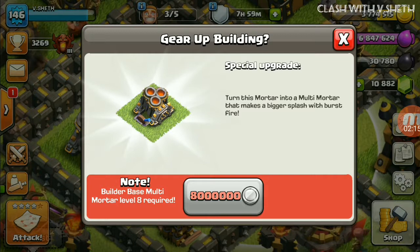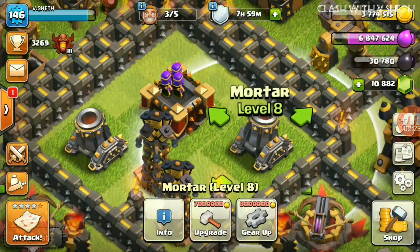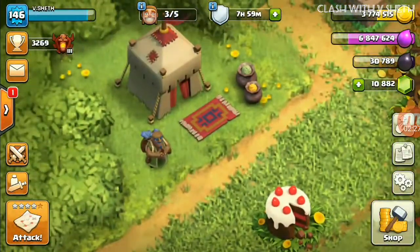This Builder Base multi mortar update becomes available when you upgrade the Builder Base mortar to level 8. You can see the note — it costs 80 lakh gold. Now let's look at the trader.